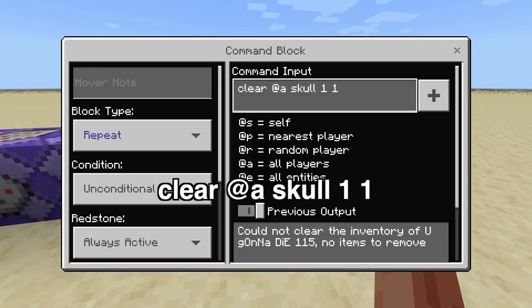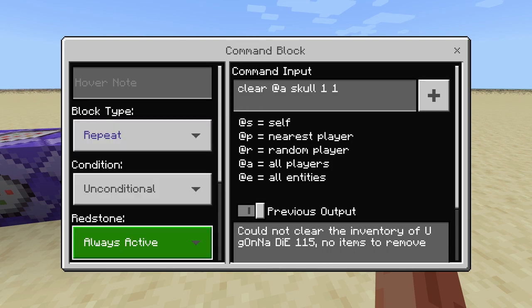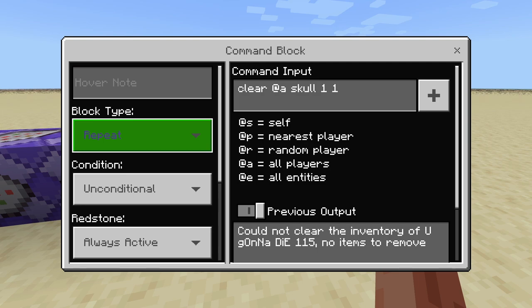This last command will defend against people spawning in the wither. If you don't want the wither spawned and you're playing on hard mode, hit clear @a skull 1 1 — make sure you put a space between the ones. That'll clear all wither skulls from people's inventories. If you want to spawn the wither yourself and go hunting for wither skulls, make sure you have this off by switching to Needs Redstone. But if you're just walking around your world and don't want anybody spawning the wither, keep this command always repeating in the command block and nobody will be able to place wither skulls.